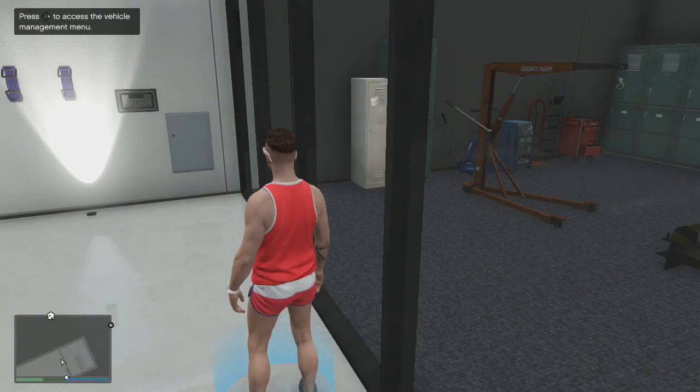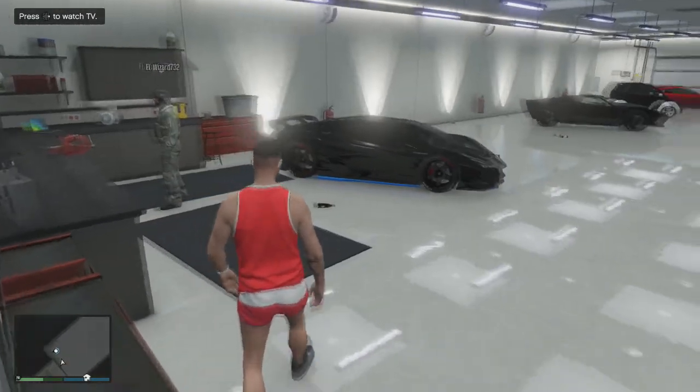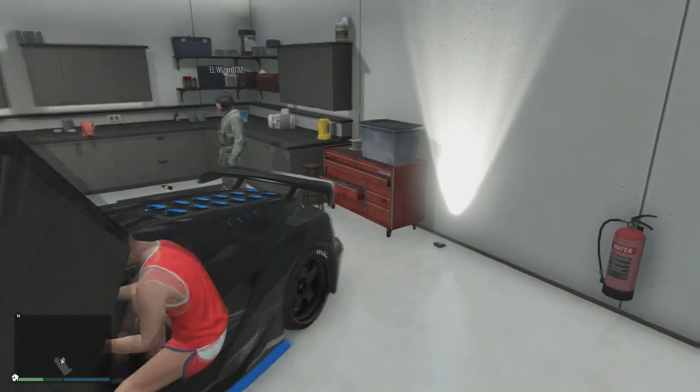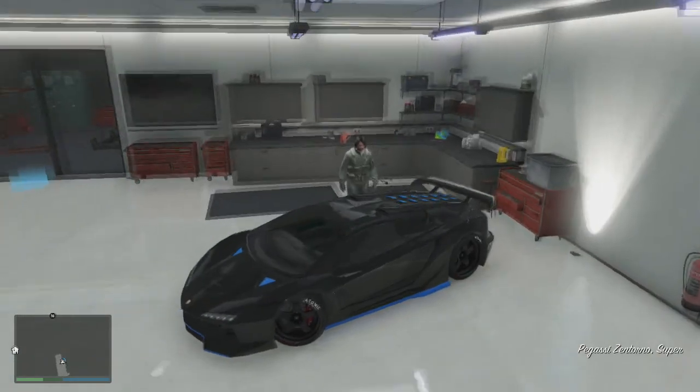This is where your buddy comes into play. You're going to hop in your vehicle but not accelerate or anything, and then your buddy is going to take over. Once you're in, your buddy is going to open the door.